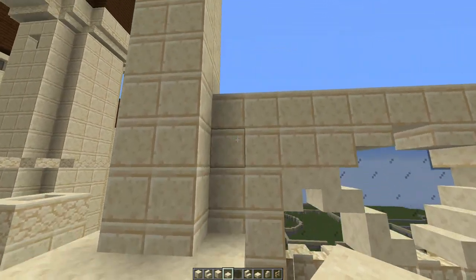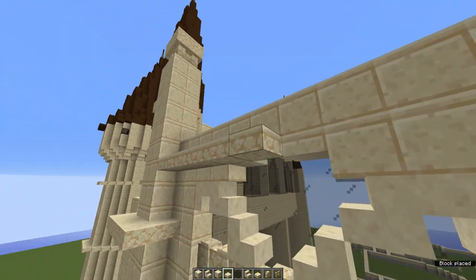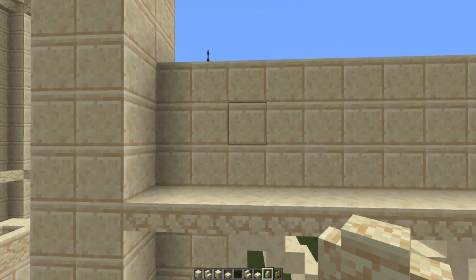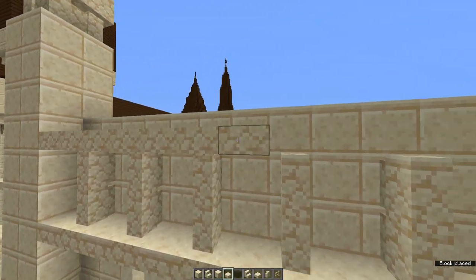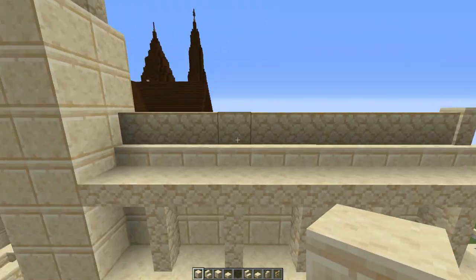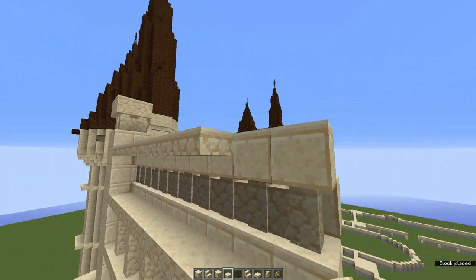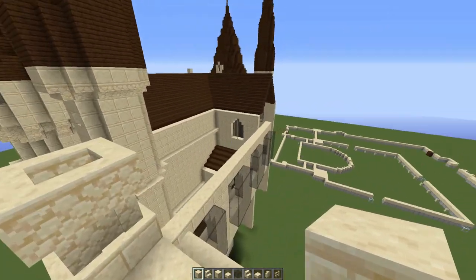Grab some sandstone slabs and come up to this height where there should be a kind of half block, one block, half block gap, and build that across this entire area. Place two more layers of cut sandstone on top, then grab some sandstone walls and place these along here periodically leaving a gap of one. Round that off with another line of sandstone slabs on top. In the middle section, place another line of sandstone walls, then a line of cut sandstone on top. Fill in any gaps behind, then add a line of sandstone slabs. Then start off this kind of pyramid — an A-frame — that will lead to the roof and central tower.